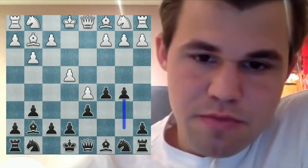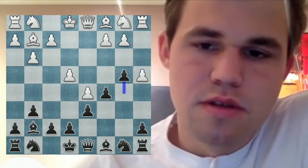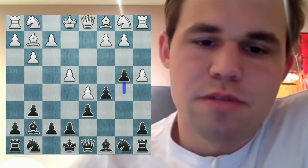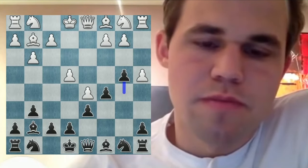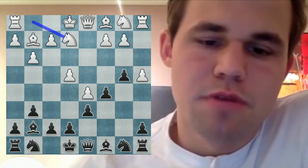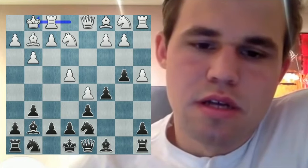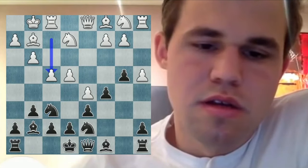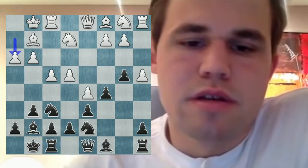And if d5, just hoping b5 makes some sense — grabbing some space. I'm hoping that my very strong bishop on g7 will be a bigger factor than the weakness of the c4 square. I'm pretty happy with the position.